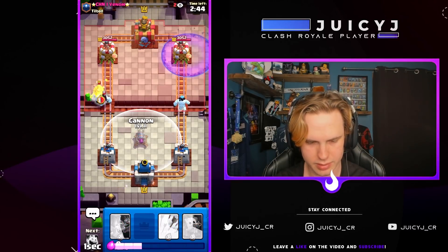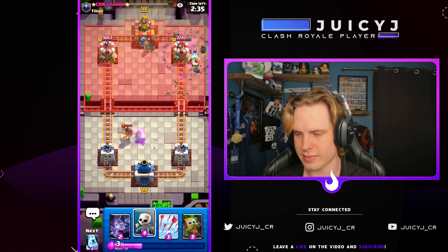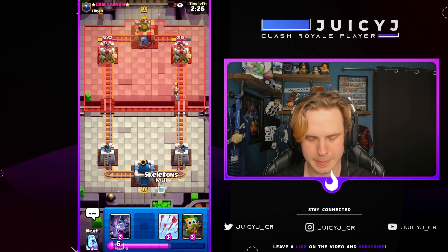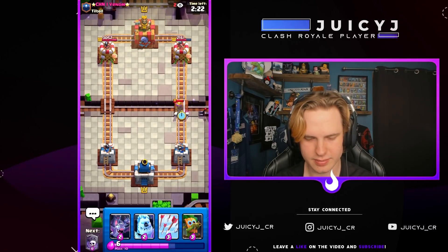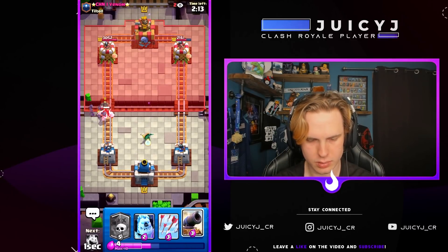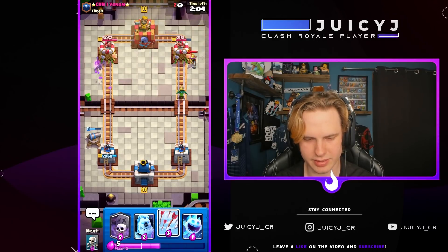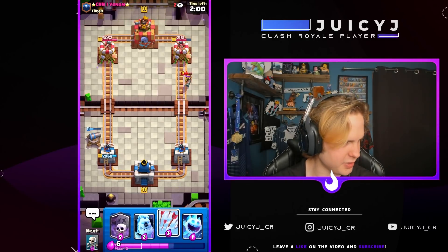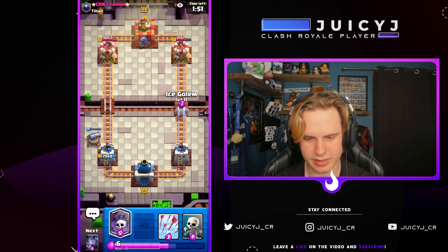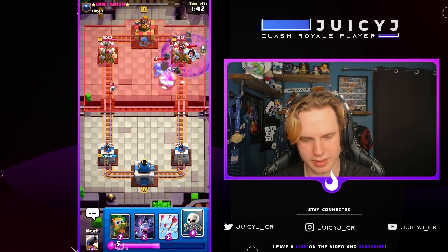With an ice golem graveyard here, get a cannon down for the defense along with an ice spirit. Really good defense here. Let's go skeletons on the musketeer. I don't think he has log for this — he goes with that, that's interesting. I need to go with the ice golem hog here before he out-cycles me. Nice, he actually wastes ice golem on defense as well and his log — so even though we didn't get any damage, we forced him to use a lot of elixir.